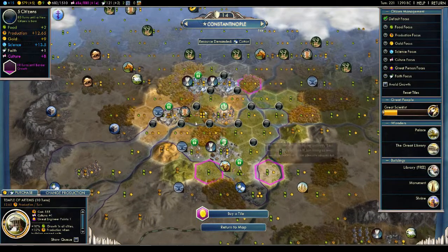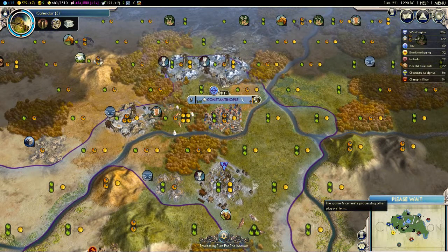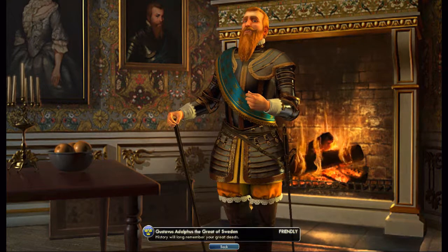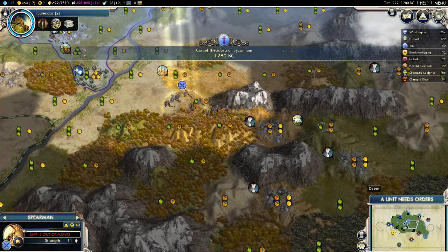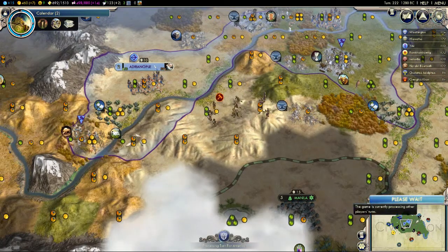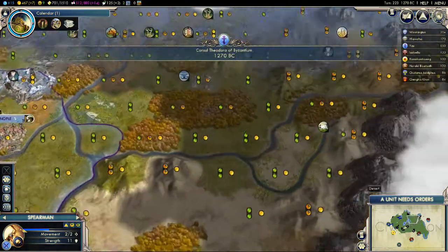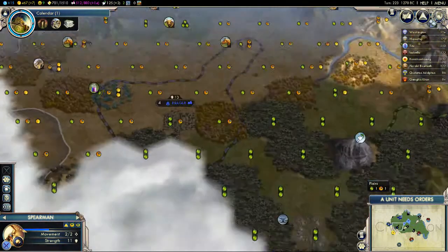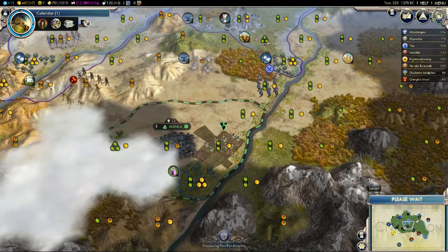Constantinople is now population five and it's telling me to automatically work that tile — I don't want to, I need gold. Having another hammer is also very useful. He's asking for gold because we're now friendly — he is quite needy, but it's not a whole lot of money: 126 gold. Later in the game they'll ask you for three or four thousand and it just gets really ridiculous. So far so good — only one guy is hostile so I can't really trade with him, but apart from that we're not doing too badly.